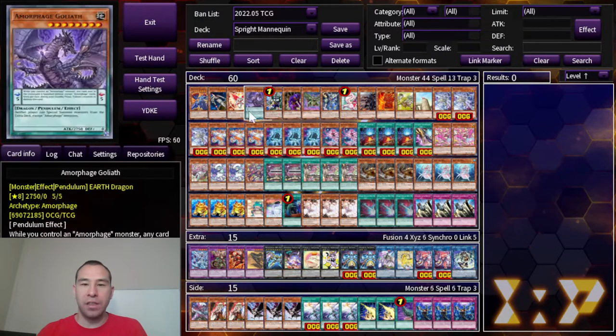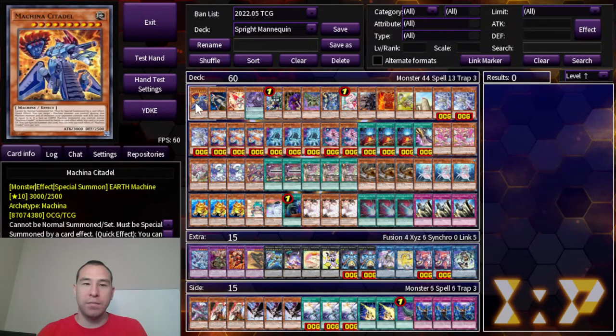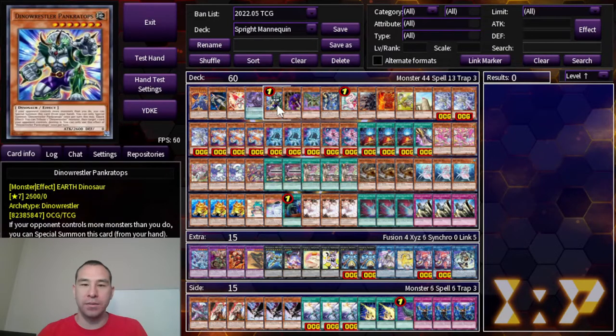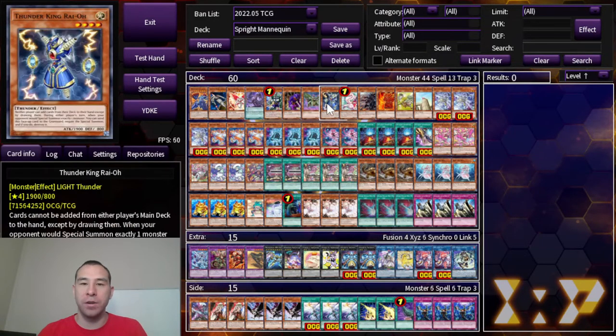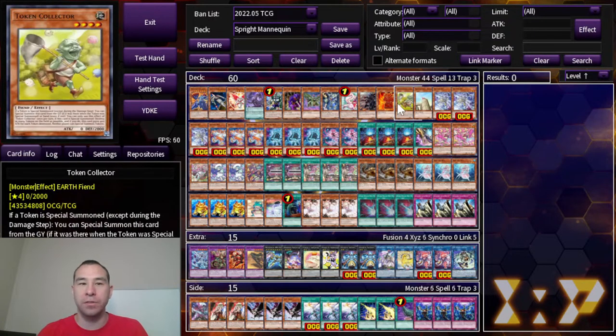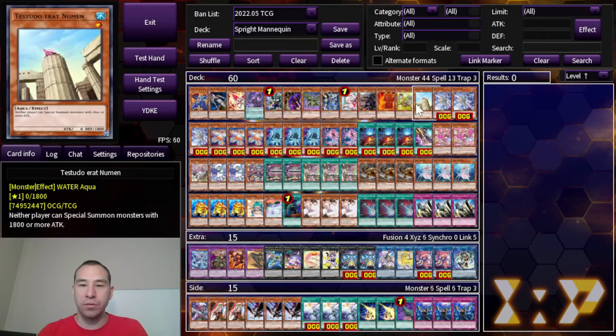So here's the breakdown of the deck. We've got 13 Mannequin Cat targets: Machina Citadel, Cosmo Dark Destroyer, Archlord Christia, Amorphage Goliath, Diner Wrestler Pankratops, The End of Anubis, Scary Moth, Thunder King Ryo, Fairy Tail Snow, Fallen of Albaz, Barrier Statue of the Inferno, Token Collector, and Testido Eret Neumann. We've got a nice variety of types and attributes, so we have something to summon against pretty much any matchup.